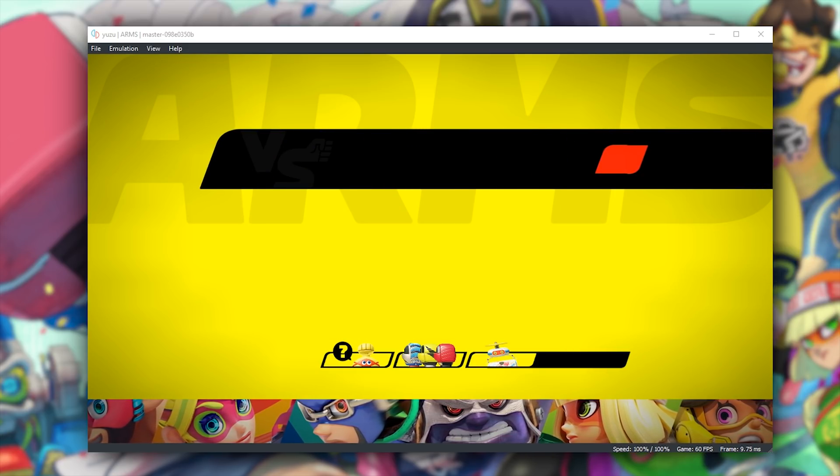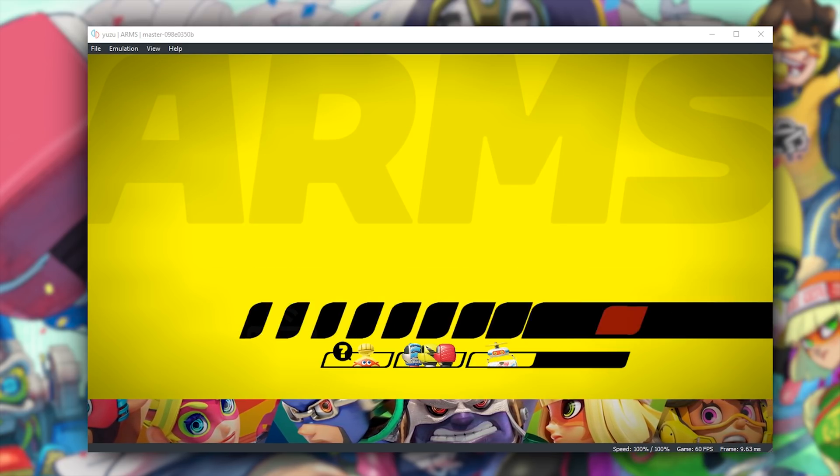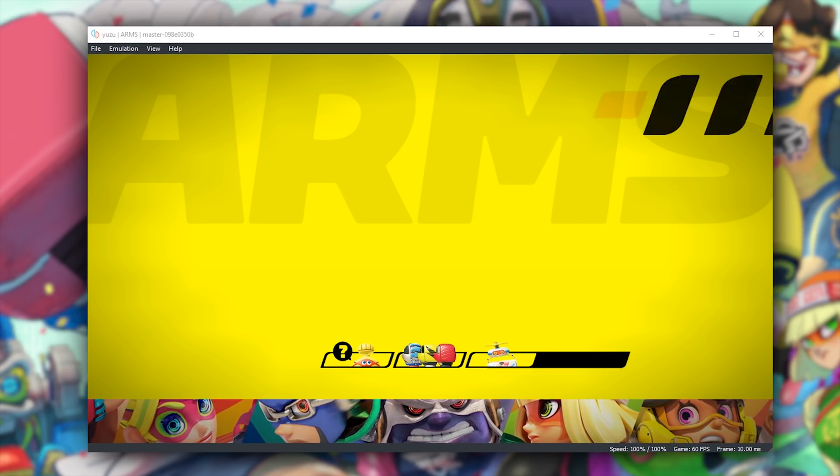Now at the minute, shared fonts are not being rendered in Yuzu emulator, but you can see that we can interact with practically all of these tabs.